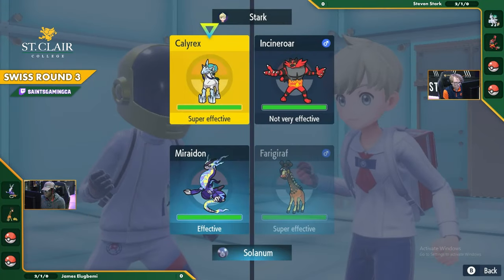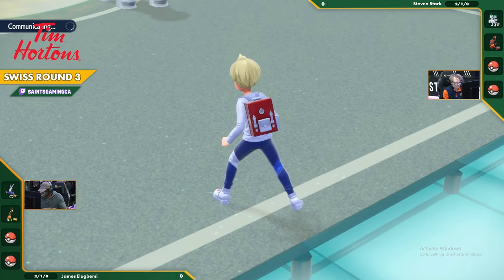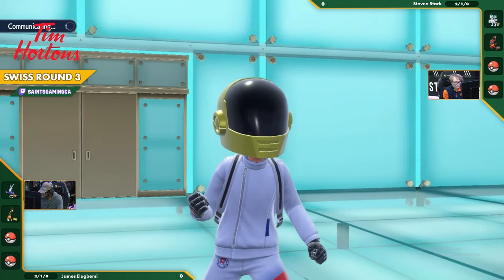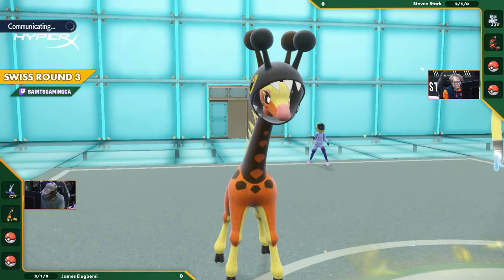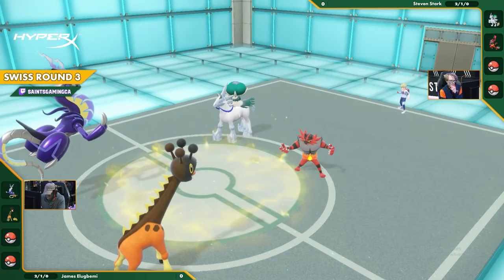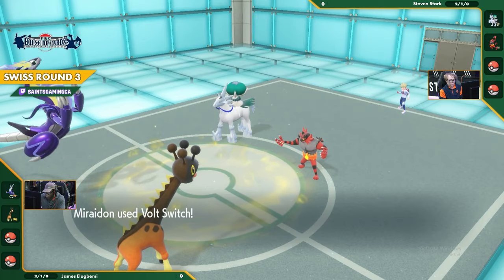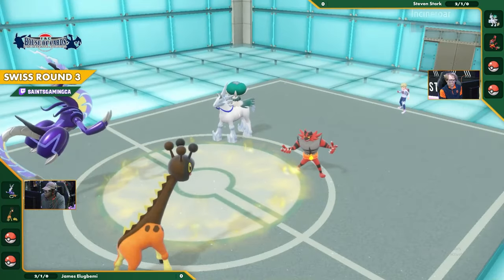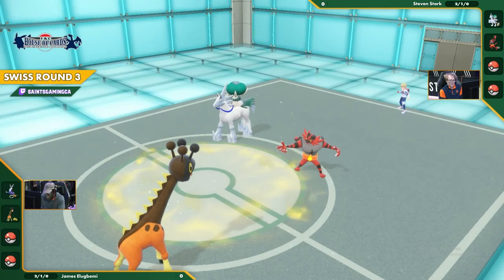I wouldn't be shocked if that's why you see Ogre Pond rock more now. Maridon is in an interesting position - it wants to get off that damage fast but also doesn't want to be stuck in Trick Room. We're going to see the Protect eating some damage this turn, keeping itself nice and cozy. Boltfish is going to be the first play and that's going to be a significant amount of damage onto the Incineroar.